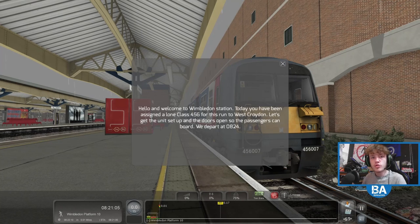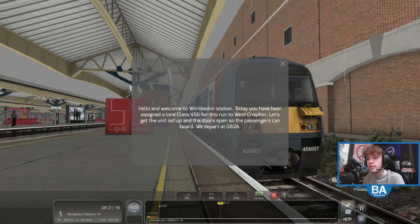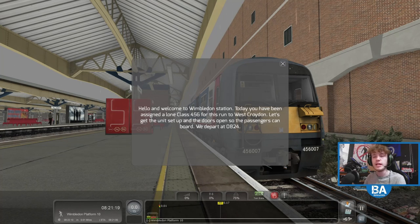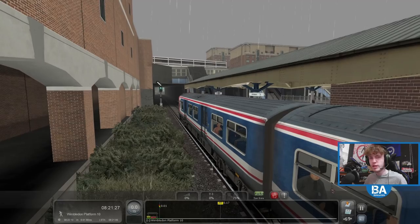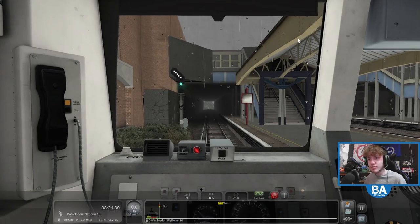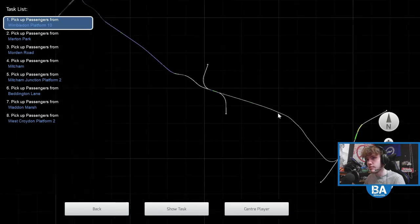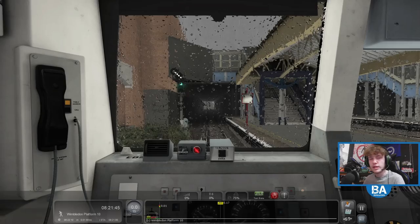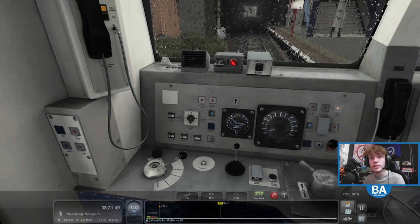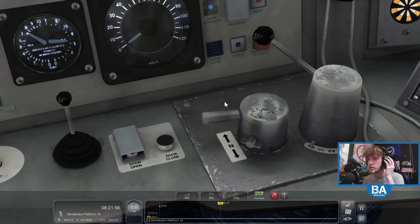Hello everyone and welcome back to another train simulator video. Welcome to Wimbledon station - today you've been assigned the lone Class 456 for a run to West Croydon. We're on the Wimbledon to West Croydon line - yes, this is where the trams are now. This takes us down to West Croydon, and there's Mitchum Junction as well.